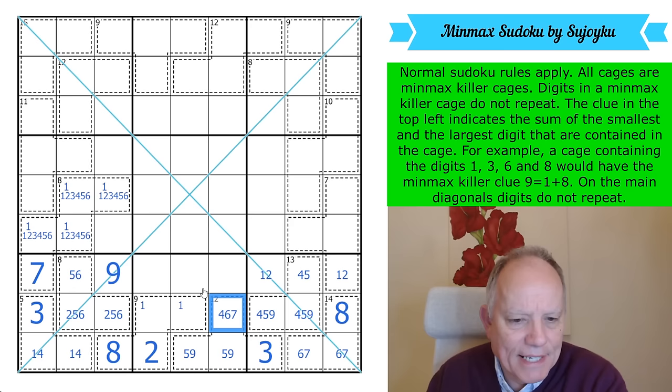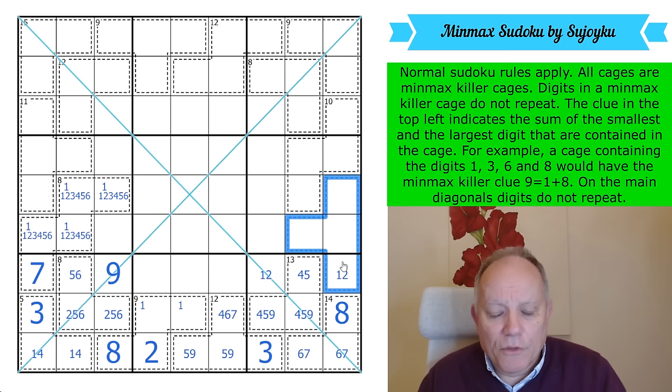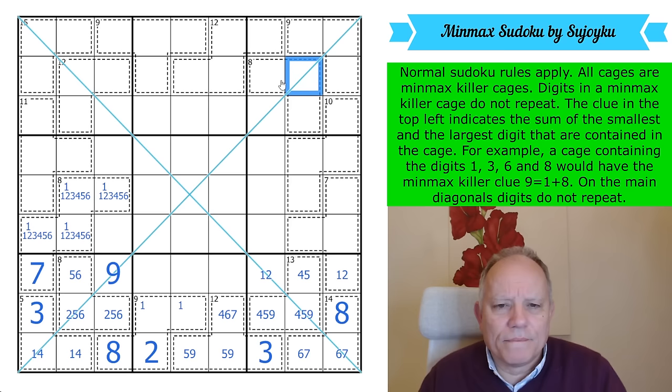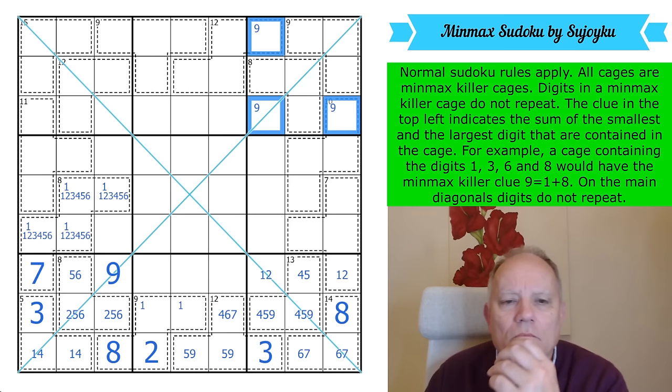Let's not forget the diagonals — they might matter, although I don't think they do yet. 7, 9, 1, 2 are placed. We have to get up the grid a bit now. 9 in this box can't go in the 9-cage or 8-cage, so 9 has to go in one of those cells.